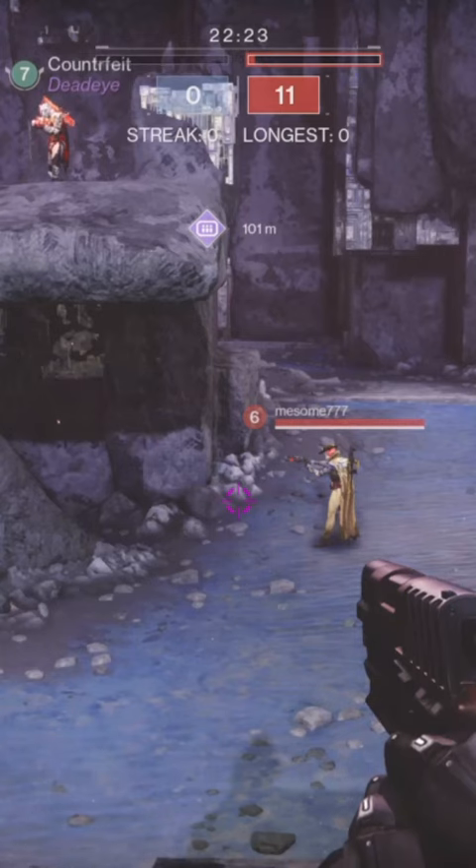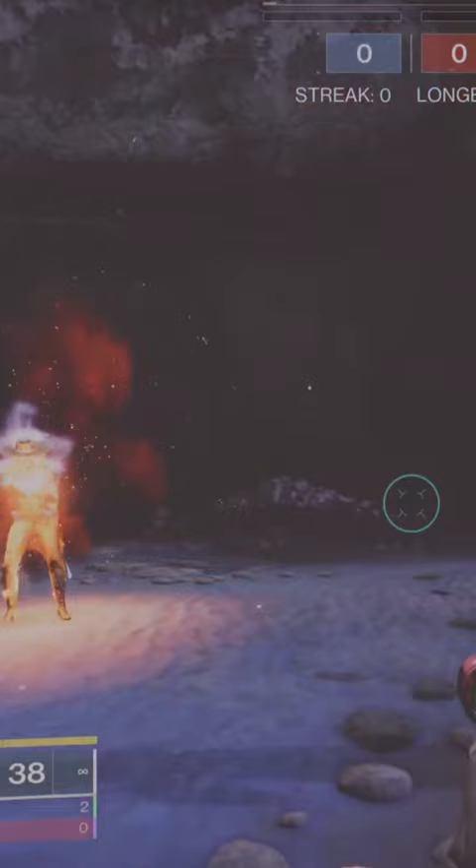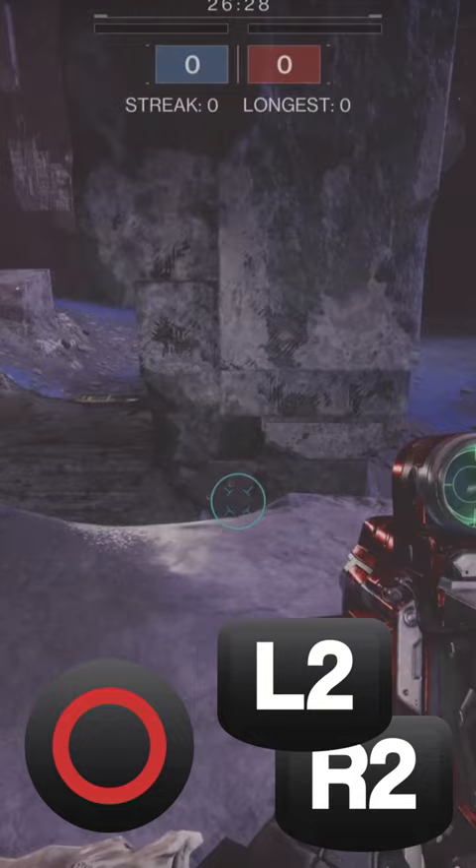What you're about to see isn't lag. This is Destiny 2's oldest and one of its strangest glitches. By pressing your dodge button and quickly cancelling it with your super, the game, sometimes, will create a second version of yourself on different players' game clients.